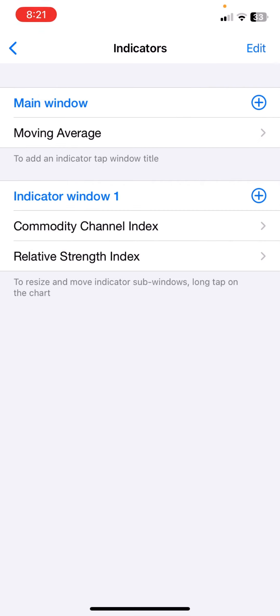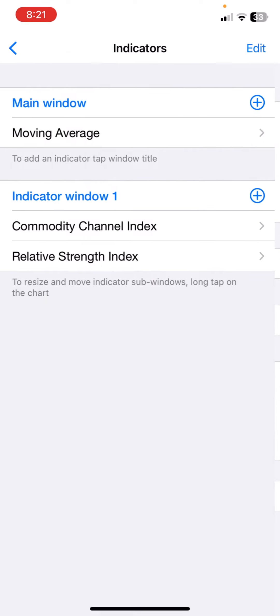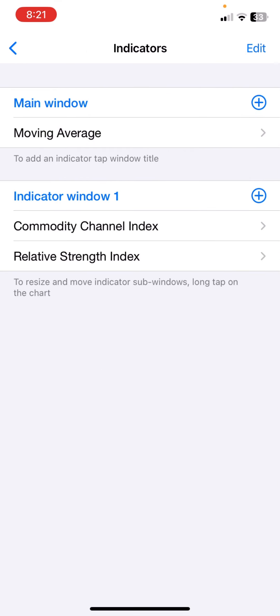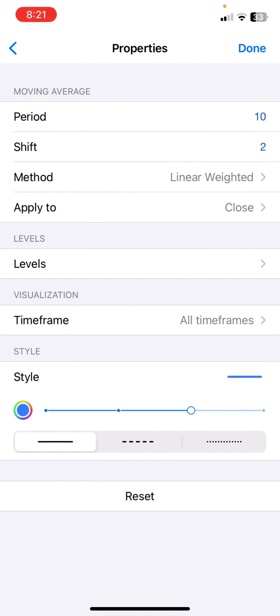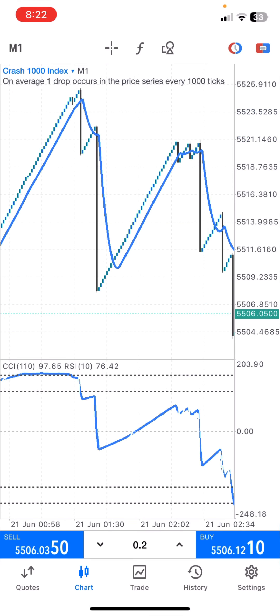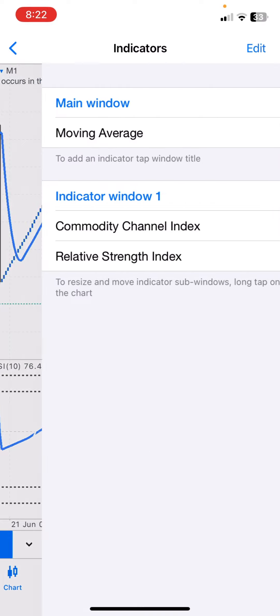The first indicator we are going to be using is a Moving Average. Click on the Moving Average and go to properties. To add this indicator, click on the menu plus — if you are using Android you'll see the plus icon. Search for Moving Average. The period is going to be 10, the shift is going to be 2, the method is default, apply to close, no levels needed. Choose any color of your choice, click done, and you'll see your Moving Average on the chart.